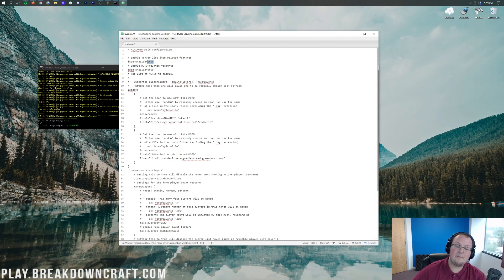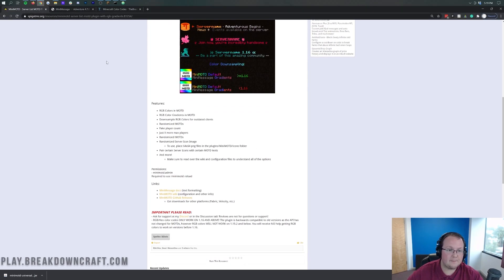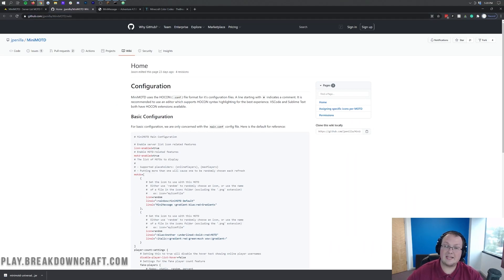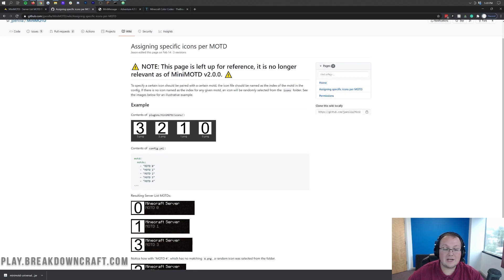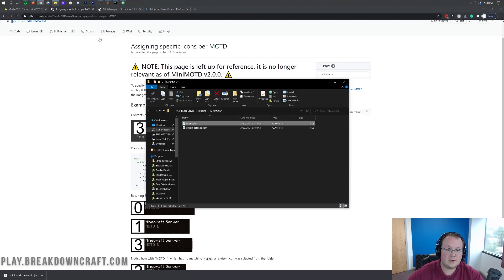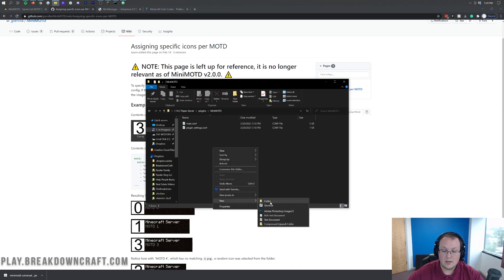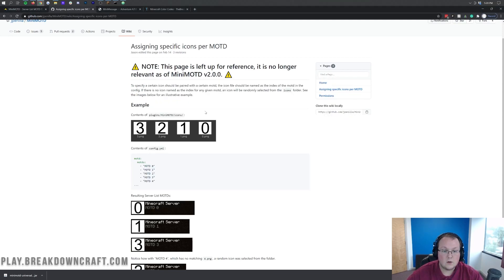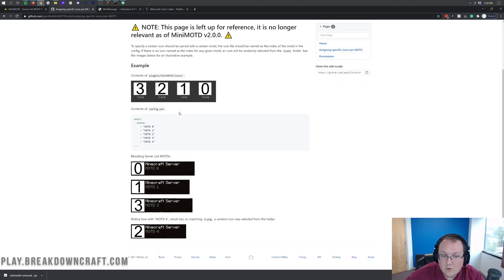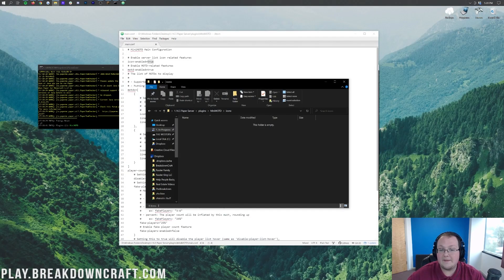Do you want the icon set by MiniMOTD or not? You can turn that on or turn it off. How you set the icon is outlined in their wiki, which is linked in the description down below. To set up custom icons, you want to go ahead and create an 'icons' folder in the MiniMOTD folder — lowercase 'icons.' You can add different icons in there and set those with the specifics. I'm not going to be going over all that in this video, but it is something cool that not a lot of servers have.